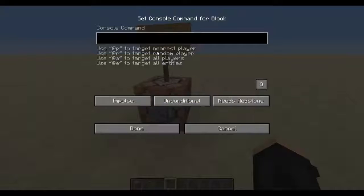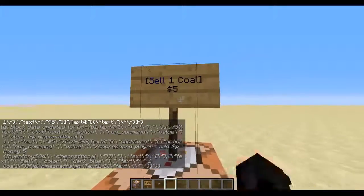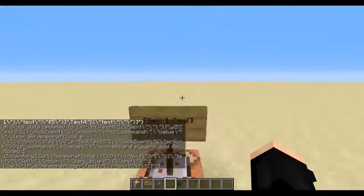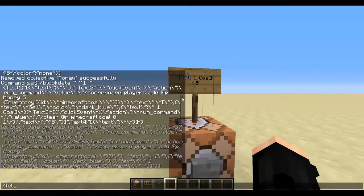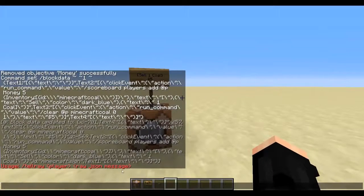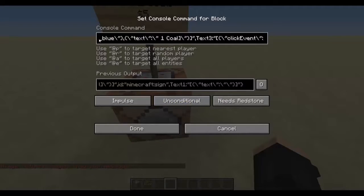The command will be in the description. This is set to sell one coal. If I right-click it, nothing happens — you can't actually make anything happen just because of how Minecraft's slash tellraw command works; it's only for player and JSON messages, so it can't check if you have coal in your inventory. However, with the other commands which it runs, if I go through it, it gives — it adds squabbleplayers add at-p money 5, and then it checks through their inventory for coal.